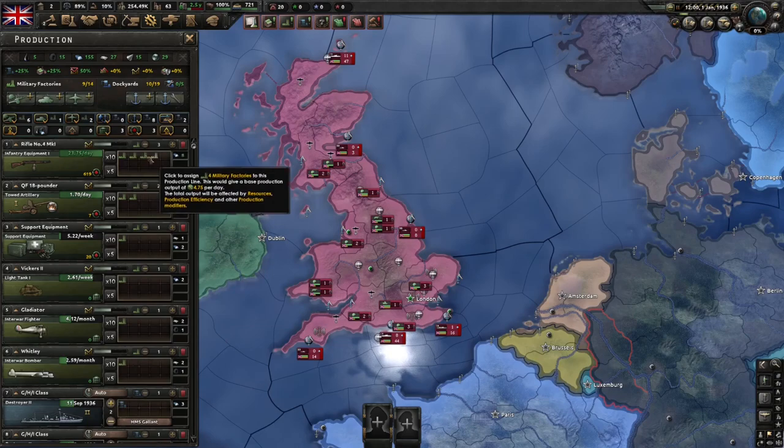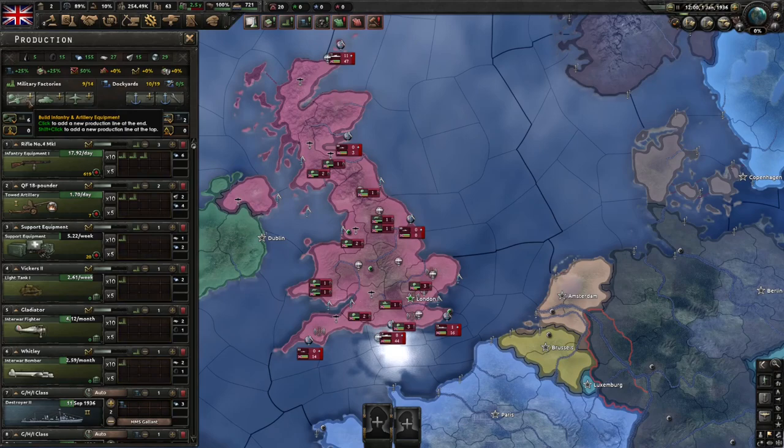Above the menus where you add new equipment, you'll see how many factories you have available as well as how many are in use. You can also see the same for your dockyards on the right here.